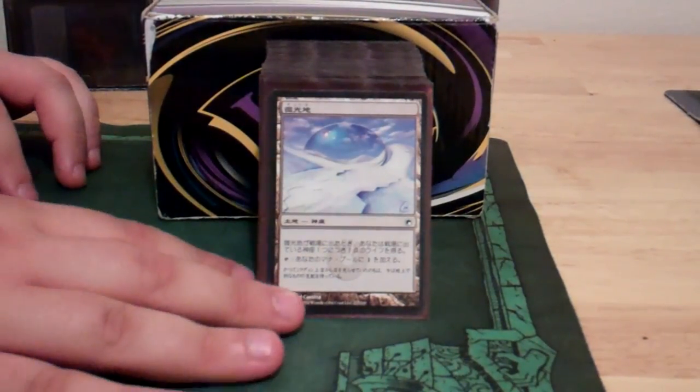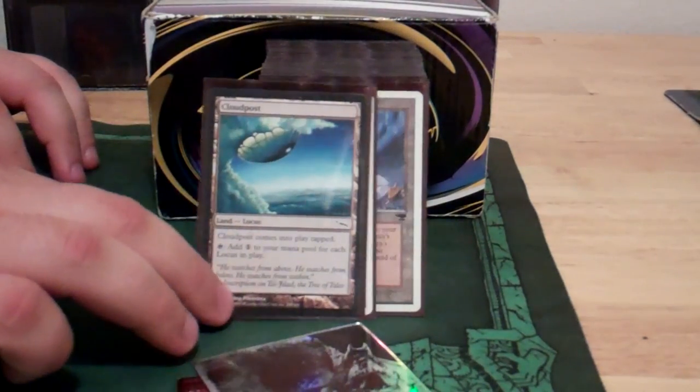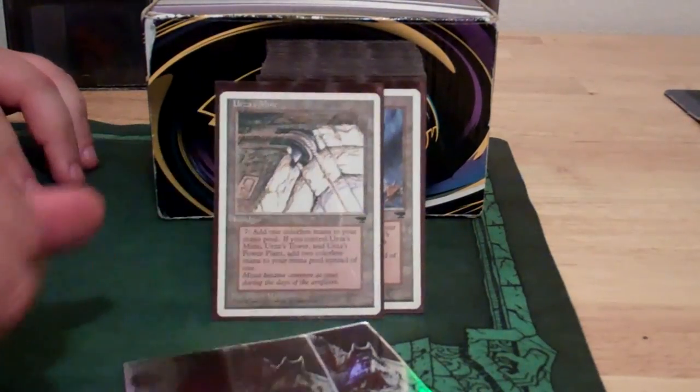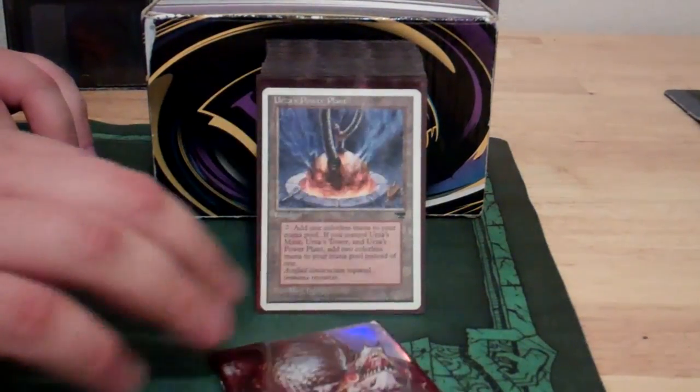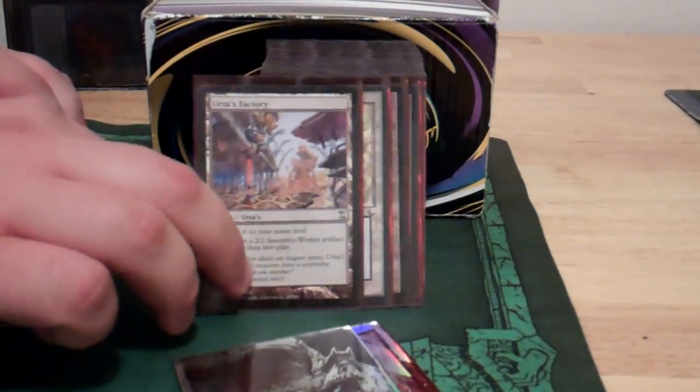So the lands — of course we have the Locus package: Vesuva, Glimmerpost, and Cloudpost, so that gets you a lot of mana. We're also going with the Urzatron — all the Urza's lands: Mine, Tower, Power Plant, and Factory.